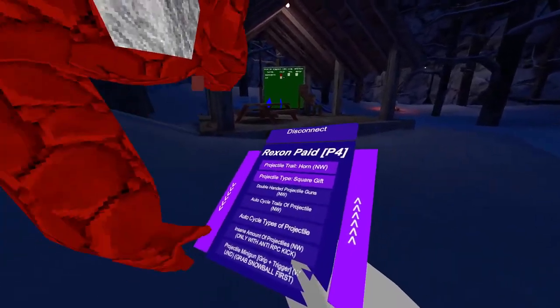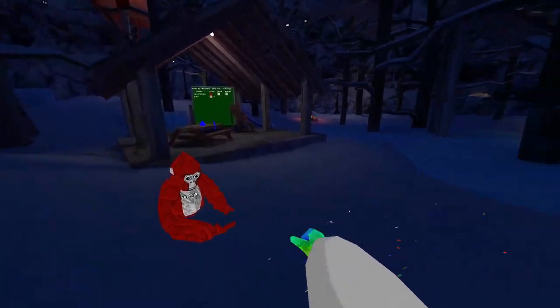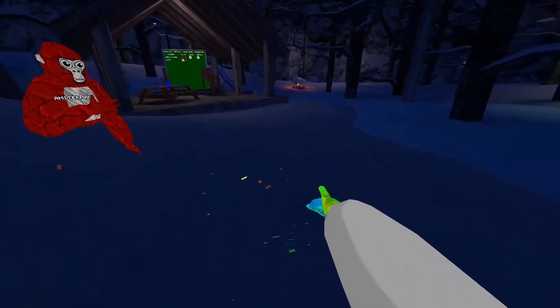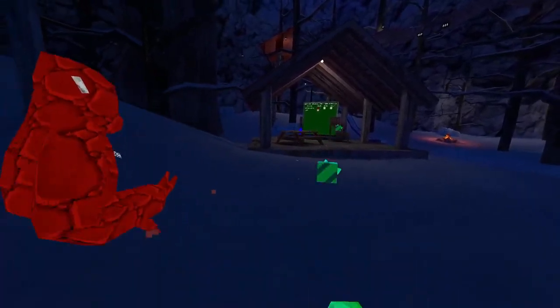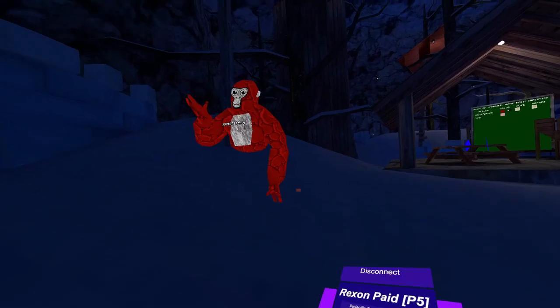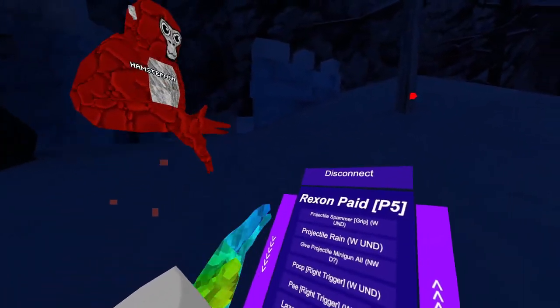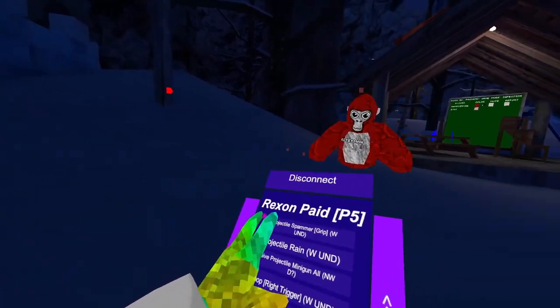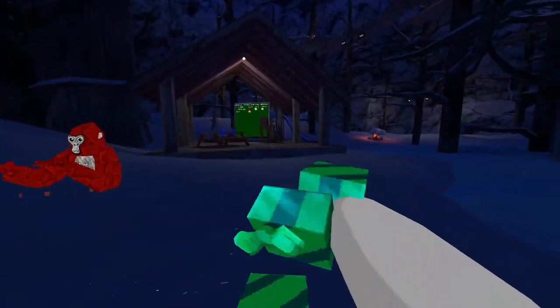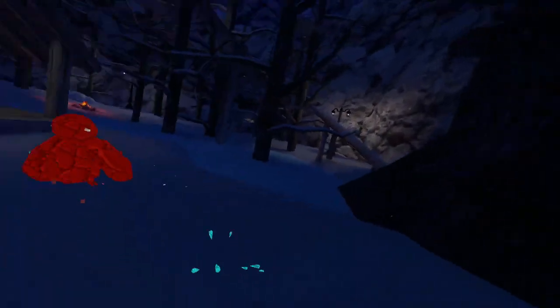Projectile minigun — you need to hold your grip and trigger. You need to crack the snowball first. It may look kind of slow, but at the moment this is basically the fastest a minigun can be, because the patch fixed projectiles but I made them work anyway. Projectile spammer — you need to hold your grip order to use them, as you can see. Projectile rain — this will enable projectile rain. You can also use other projectiles.